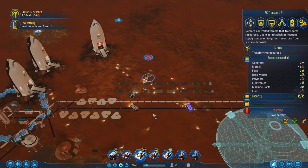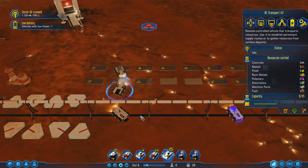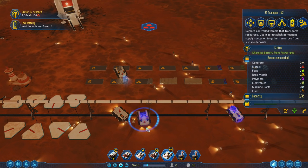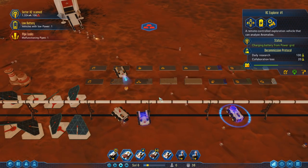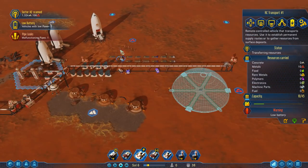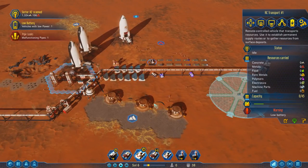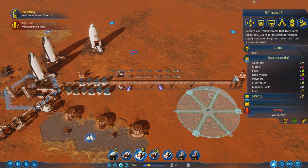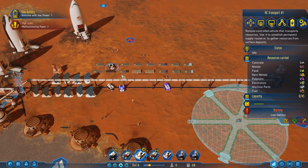RC Transport number two is currently unloading more metals from its local base. All of our drones are now moving along, trying to service the colony as well as they can. One of our rovers has low battery power, so as soon as it's unloaded we'll charge it up. Then there's our first pipe leak. Don't be worried about pipe leaks - considering how compact everything is, any pipe leaks are going to be taken care of, especially since they'll only occur between the two drone hubs and will be serviced very quickly.